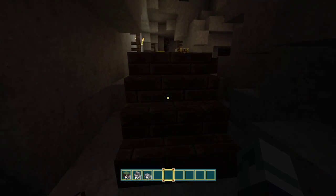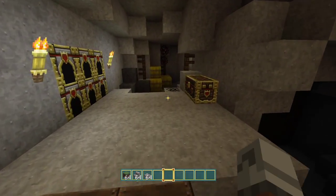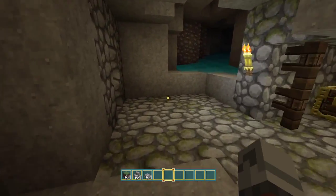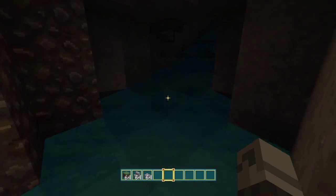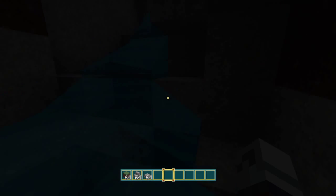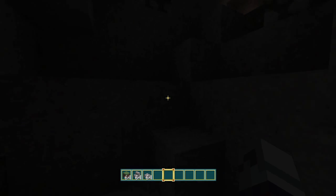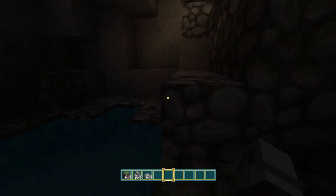I've decided to use emeralds as currency — obviously that's typically the Minecraft currency. I thought about going with gold, but I kind of want to implement it so that not only could you buy certain things from designated vendor chests, but you could also just buy what they have in their typical stock if you really wanted to go about that way.